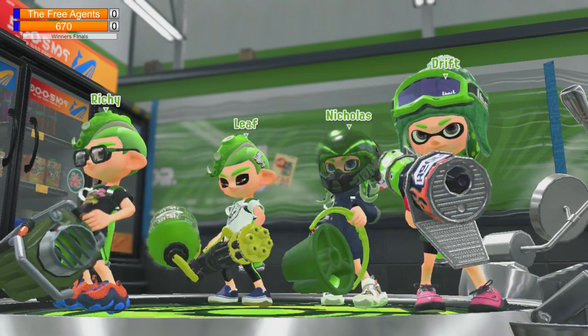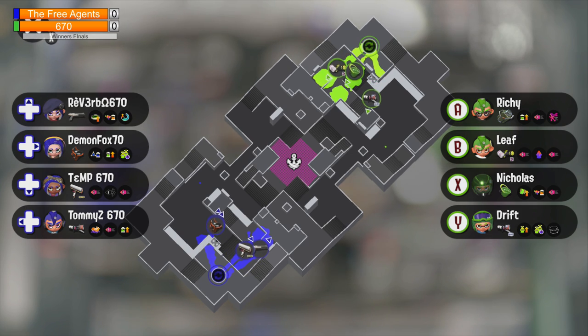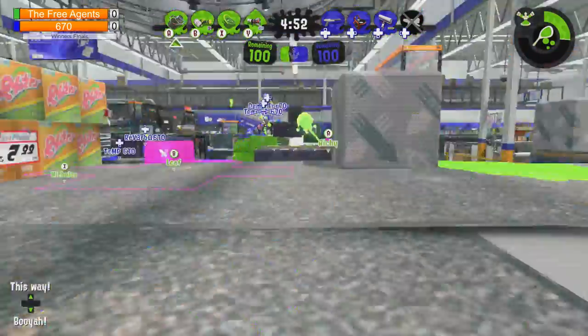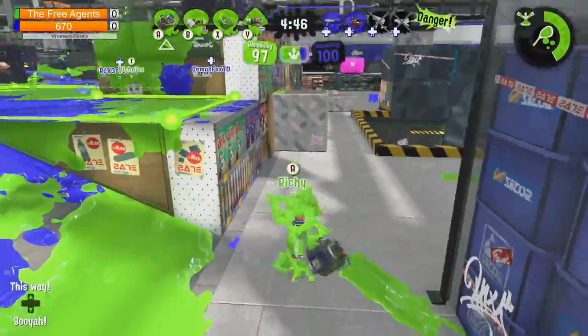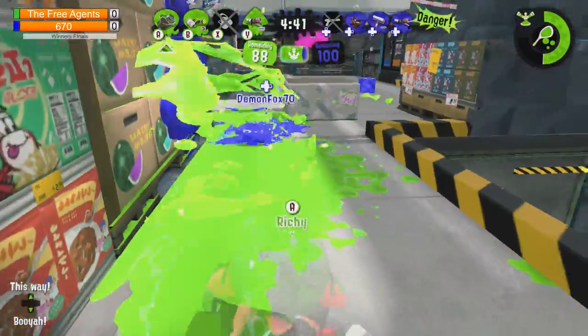Splat Zones - free agent team TFAs versus Team 670, Kappa and Reverb. On Team 670 we have a Range Blaster, an N-Zap, a Slosher, and a Carbon. On the other team we have an X-Blasher, a Tri-Slosher, a Heavy, and a Custom Blaster. Two down early, three down - wow!